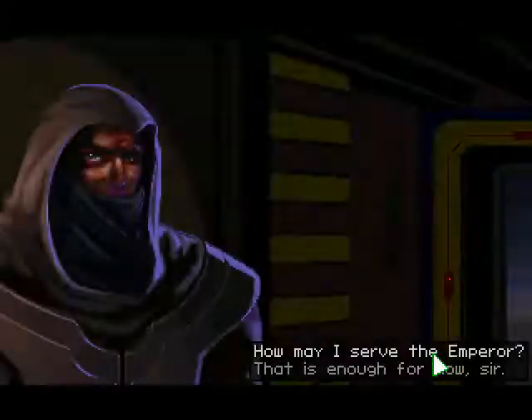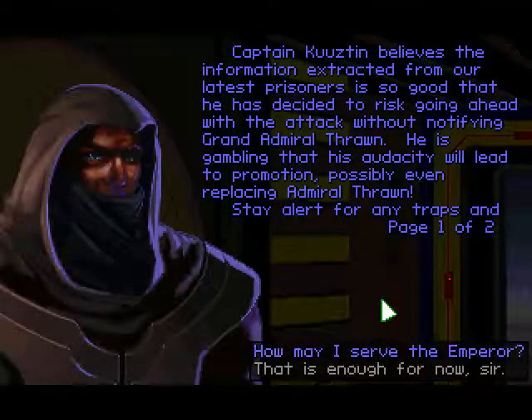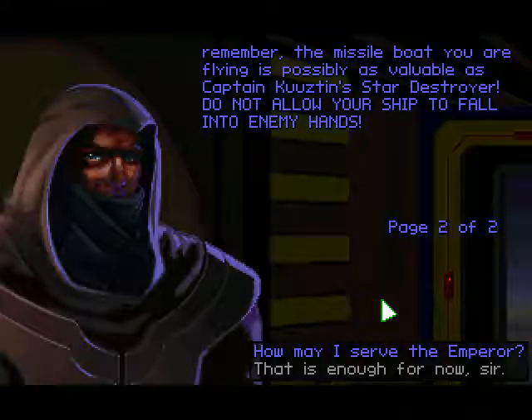Okay, what do you want? Captain Cousten believes the information extracted from our latest prisoners is so good that he has decided to risk going ahead with the attack without notifying Grand Admiral Thrawn. He is gambling that his audacity will lead to promotion, possibly even replacing Admiral Thrawn. Stay alert for any traps, and remember — the missile boat you are flying is possibly as valuable as Captain Cousten's Star Destroyer. Do not allow your ship to fall into enemy hands.